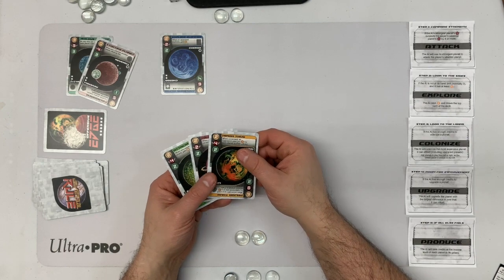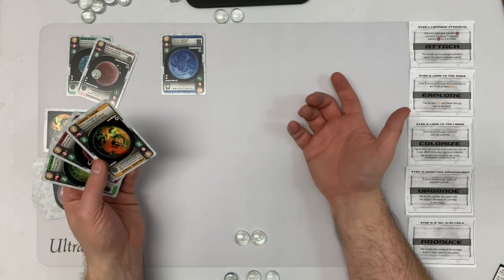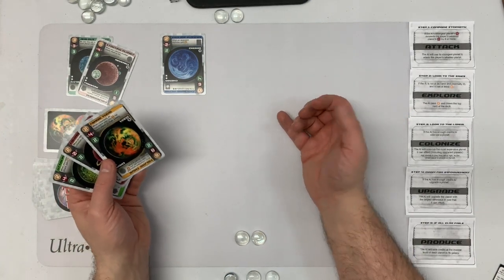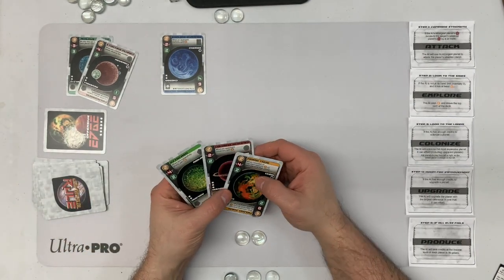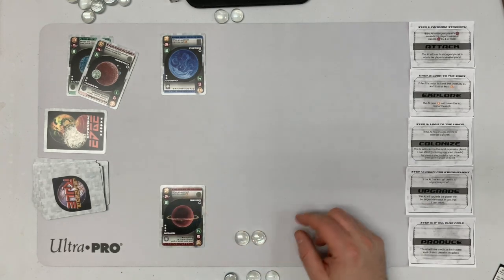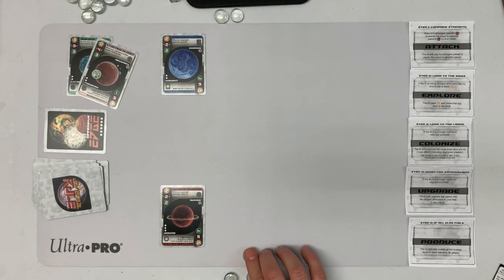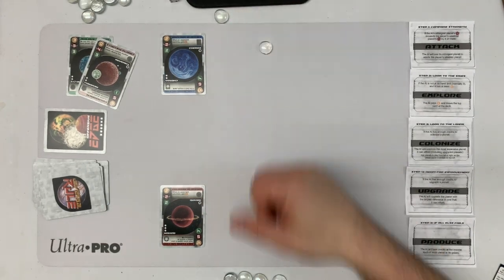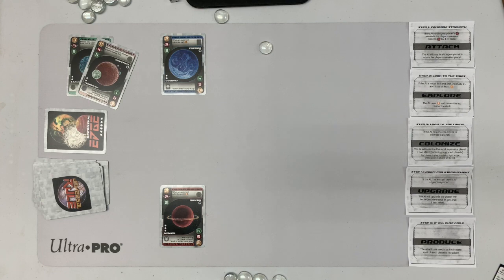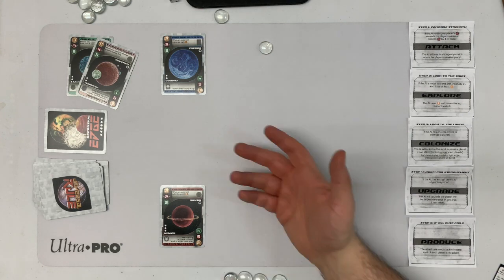On my turn, I'm going to colonize. I set my follow cost to one. They can't follow because they don't have any credits. I want to colonize Glamour so I can gain additional coins, so I pay two. They can't follow, so they gain one for not following.